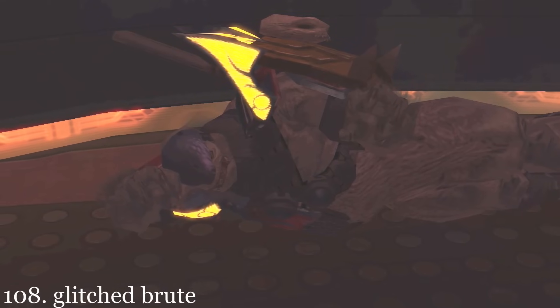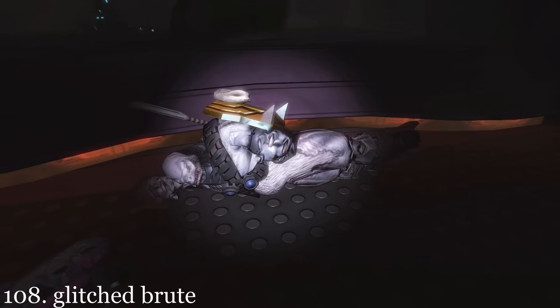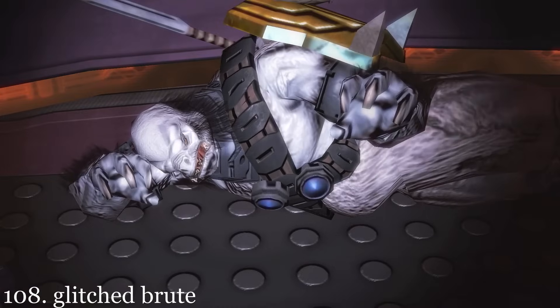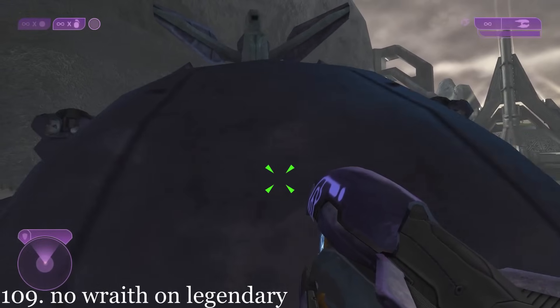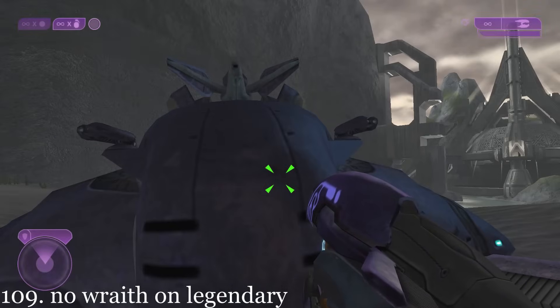This dead Brute spawns with different brute models and armors — sometimes a regular captain, sometimes an honor guard, and every so often the Chieftain of the Brutes himself, Tartarus. If the player starts this level on Legendary, the Spec Ops commander will refuse to get out of his Wraith, forcing the player to use the Spectre.